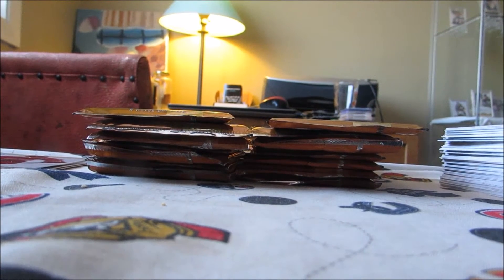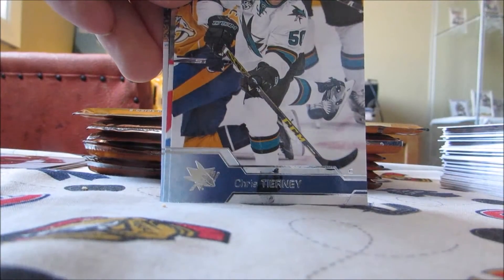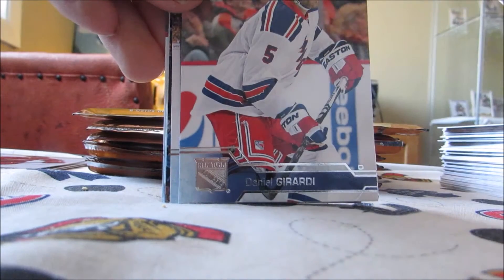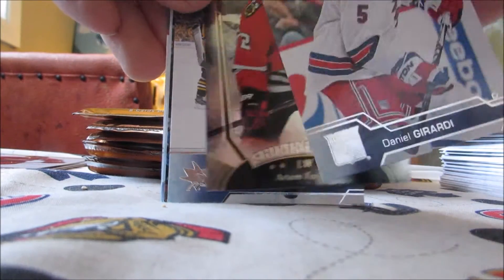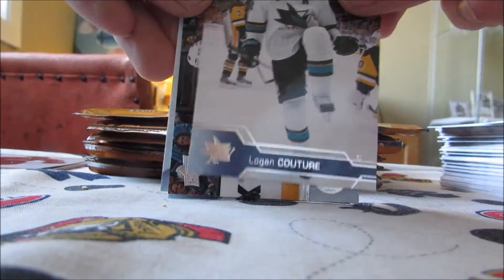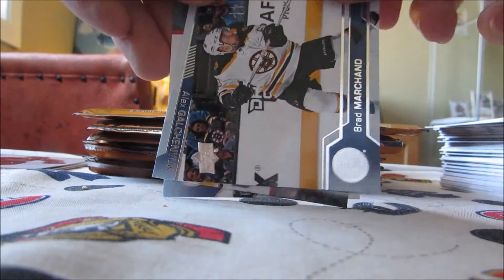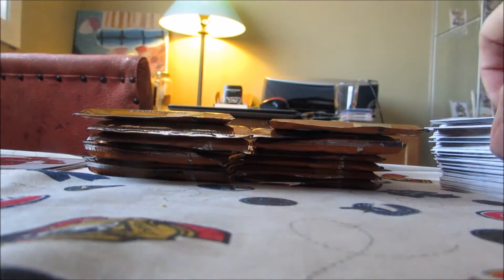Looks like we have another Young Guns — maybe the Young Guns checklist. I don't know if that counts as a Young Gun. We have a Shining Stars of Artemi Panarin, so that's our first Shining Stars card. Logan Couture, Brad Merchant. It's just a normal checklist, but whatever. Shining Stars of Panarin — that's not too bad.